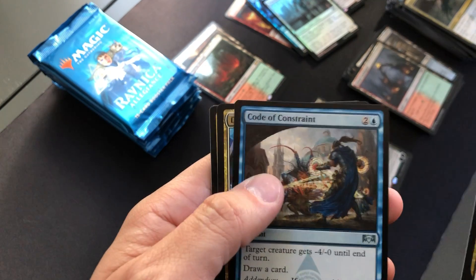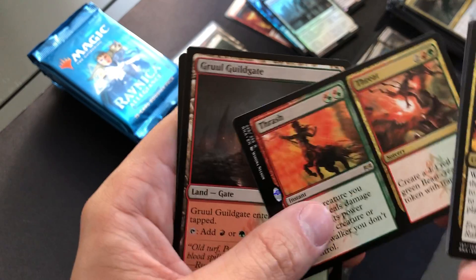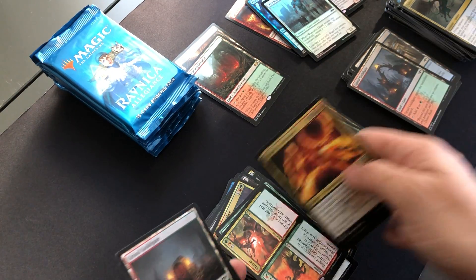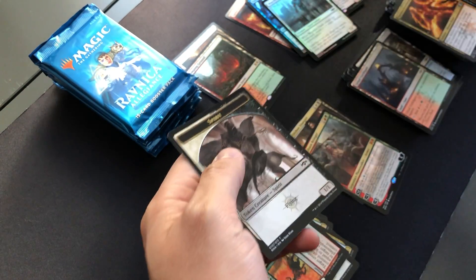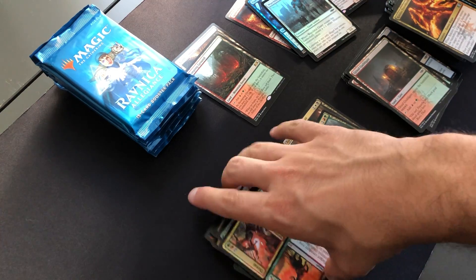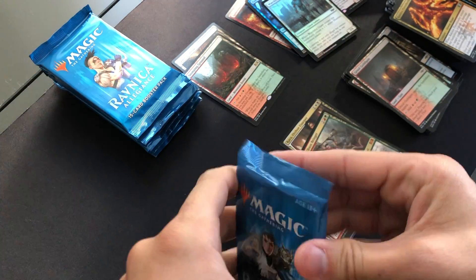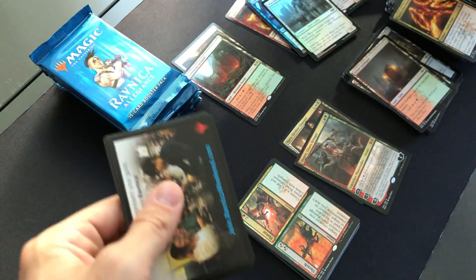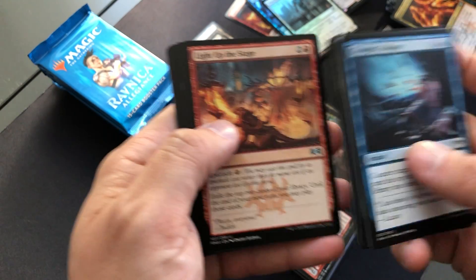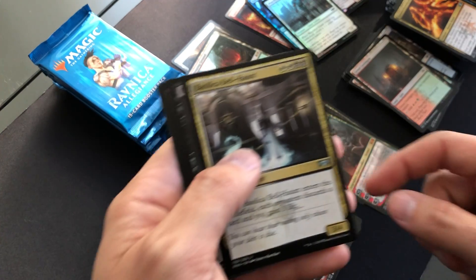Rectors, Firewheeler, Code of Constraint, Dovin's Acuity, and Thrash/Threat. These double-faced cards don't really ever have huge value — they always print them with such high costs and weird abilities. Oh, there we go — first Light Up the Stage! Worth pulling off to the side just for value.